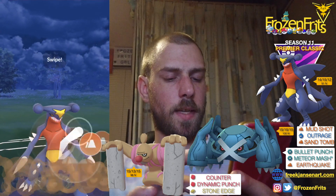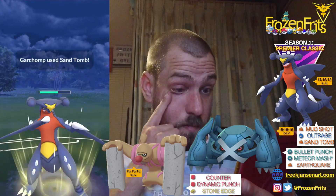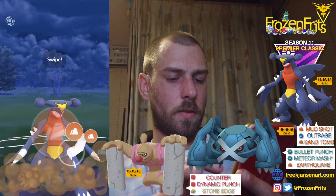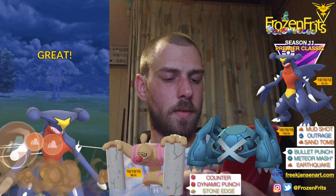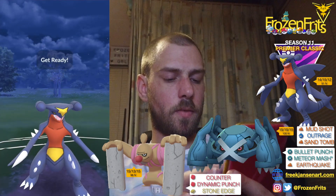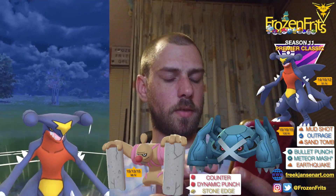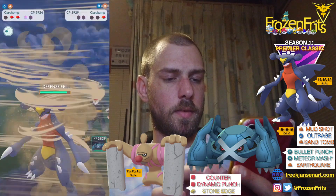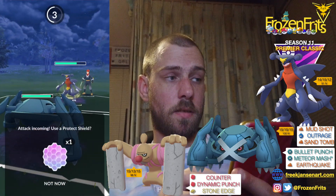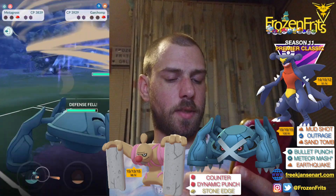He comes in with the Excadrill, maybe he's just gonna let that go. Then he comes in with Garchomp and we're going for another Sand Tomb. And we're just going for another Sand Tomb. He got Dragon Tail on that so this is not good for my Garchomp. We're just gonna shield that. That was the Sand Tomb, too bad.